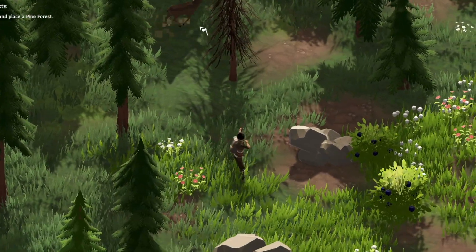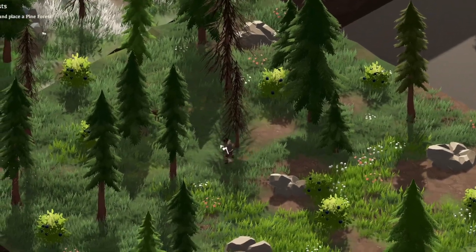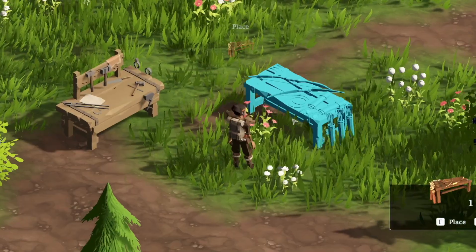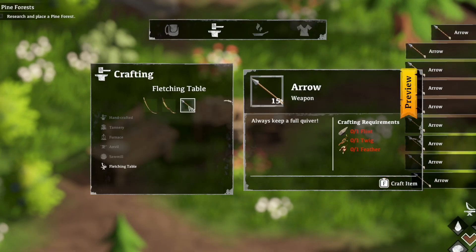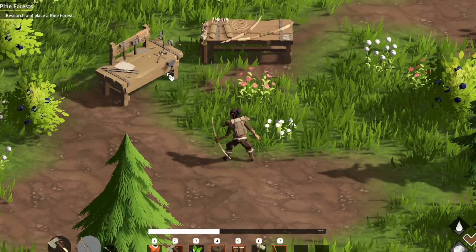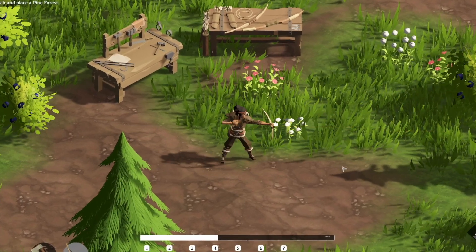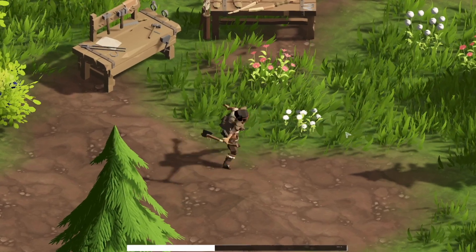We've finally implemented ranged combat and hunting. Our good old friend Stark the lumberjack will have a new quest for you. Once you inspect his hunting gear and talk to him about it, he will offer to teach you how to hunt. First, you will have to make a bow from a variety of resources, as well as a fletching table where you can craft it. At the fletching table you can craft different kinds of bows and also arrows. Contrary to melee weapons, your ranged weapon always uses ammunition each time you use it. We've bound your melee weapon to the left mouse button and your ranged weapon to the right mouse button, and in combat you can switch seamlessly between those. Controllers are of course also supported.